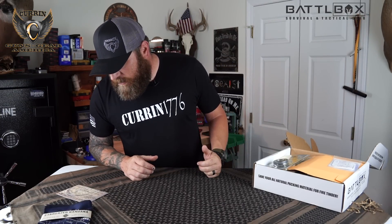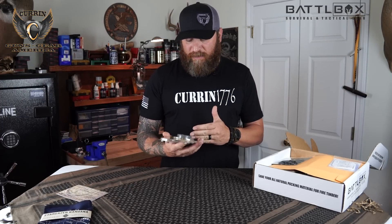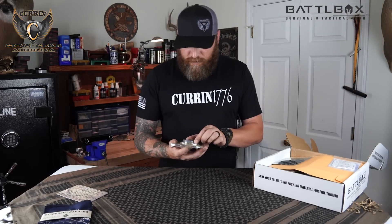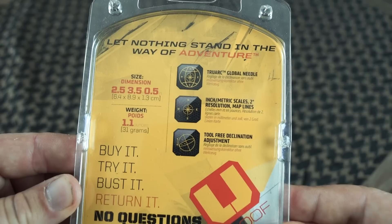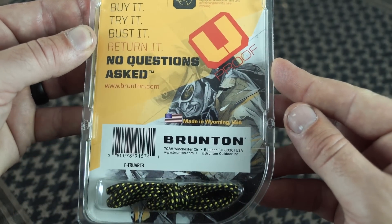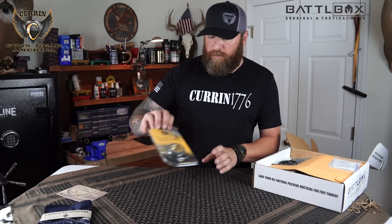The second item in the basic box is a Brunton TrueArc 3 with Global Needle — it's a compass. Nowadays a lot of people rely on electronics: handheld GPSs, cell phones. Knowing how to use a compass has kind of been thrown to the wayside, but you really need to know how to use one. I used to coon hunt with a buddy of mine who had a compass, but it's been years since I've really used one, so I'm looking forward to getting back into it. This is a really nice compass — definitely not a cheap one. It's got a global needle, metric scales, two-degree resolution map lines, and tool-free declination adjustment, made in Wyoming, USA. This compass comes in at $13 value.